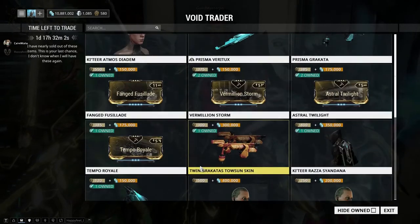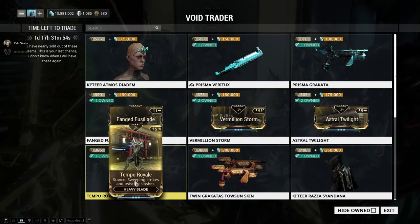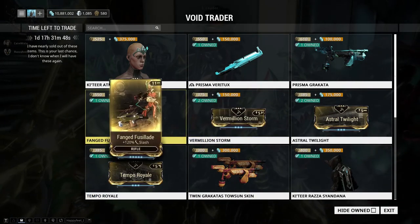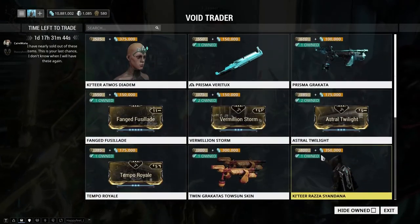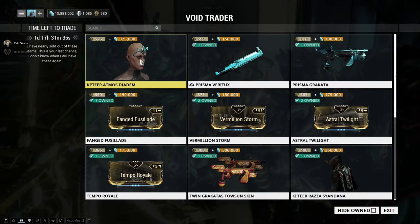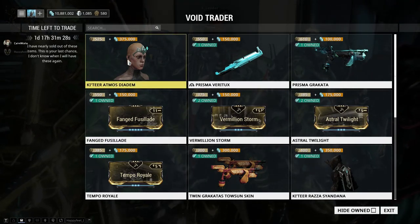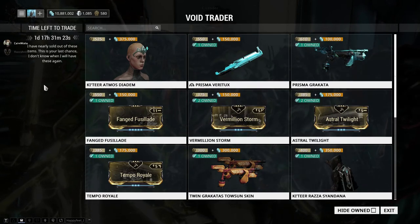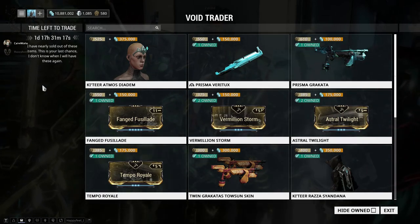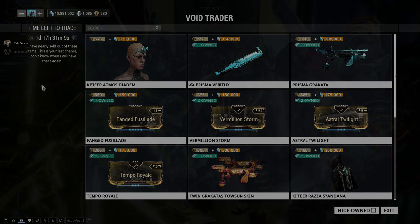We have a 3-day credit booster and a Sands of Inaros blueprint as usual. Some noteworthy things to recap: definitely get Temple Royale if you're a heavy blade user, and Fanged Fusillade — a very good slash mod. Both Prisma weapons are very much worth getting, and the new item for this rotation is the Katir Atnos Deardom operator cosmetic. That's the 82nd rotation of Baro Ki'Teer for this month. If you found this video interesting or informative, please leave a like, a sub, or a comment below. You guys have a good one — see you, Tenno.